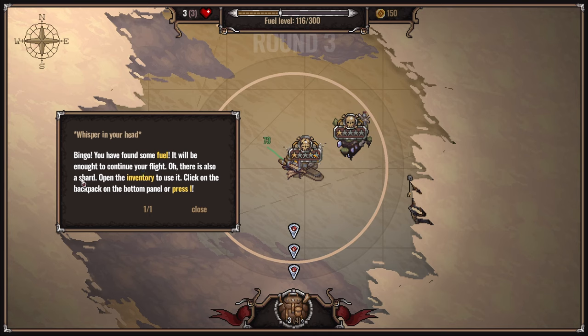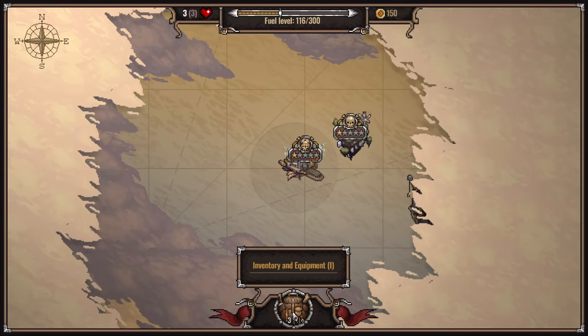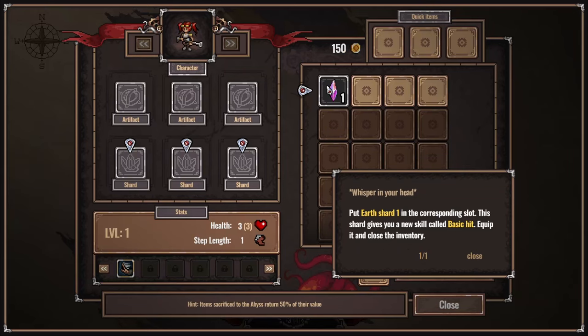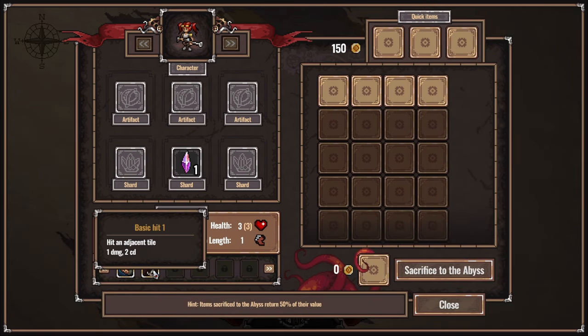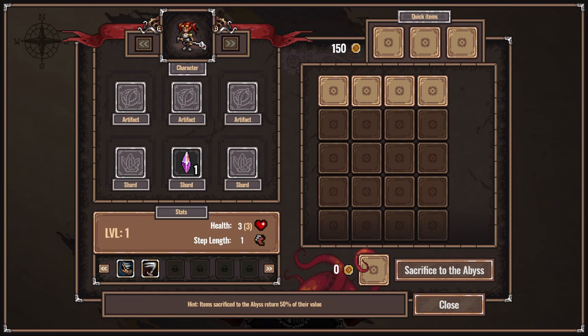Open the inventory to use it - click on the backpack on the bottom panel or press I. Put earth shard one in the corresponding slot. This shard gives you a new skill called basic hit. So the shards give us skills. Equip it and close the inventory. Hit an adjacent tile - one damage, two cooldown. What about my gun? That's just a showpiece.